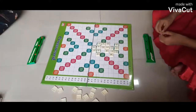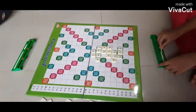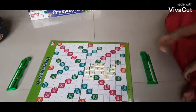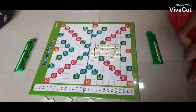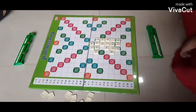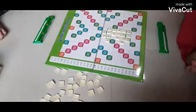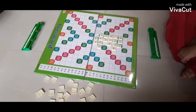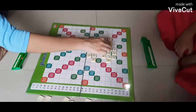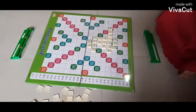Color letter squares: a blue and pink square double the score of a letter placed on it. When a blank tile falls on any color square, it will not be doubled or tripled, as a blank itself has no score value.